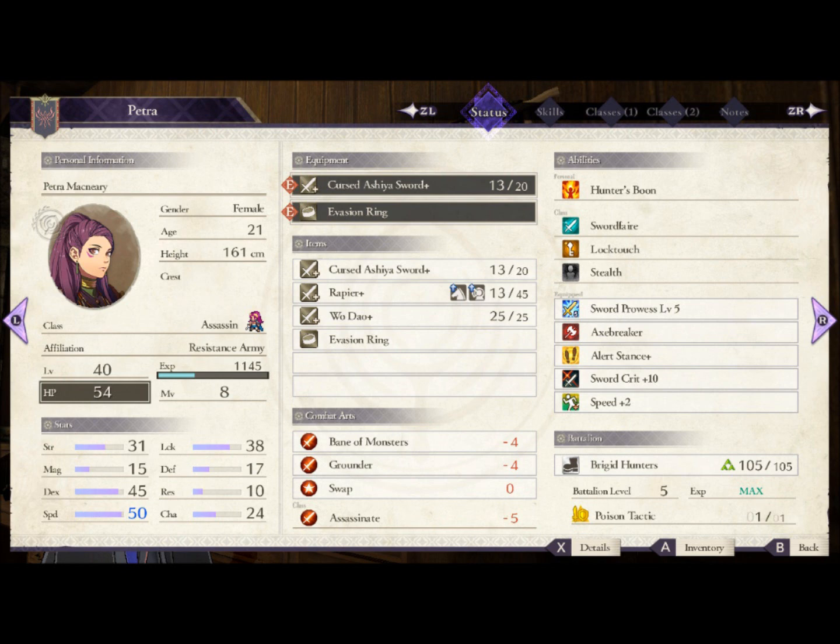For class skills, the only one that really matters is Sword Faire, since it increases your damage and stacks with equippable Sword Faire. Assassin also has an innate reduction of most terrain penalties and completely avoids terrain penalties from forests and pillars, making it much more mobile than other infantry classes. It also has a very good speed and dexterity modifier. Assassin is built for being a crit-dealing avoid tank, and Petra fits it the best due to her naturally very high speed and dexterity.